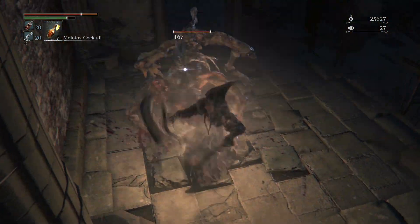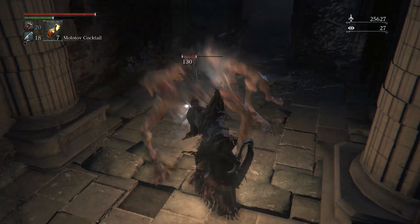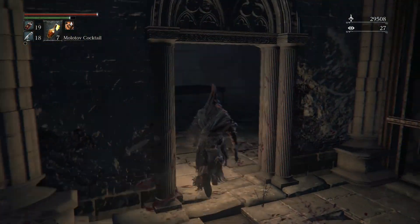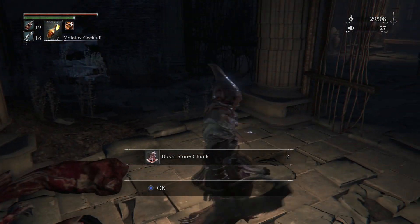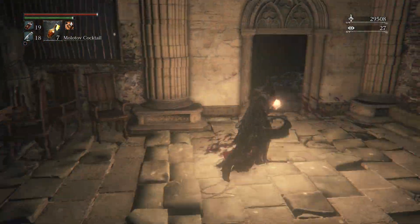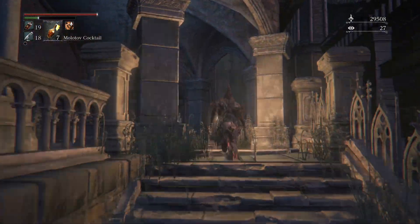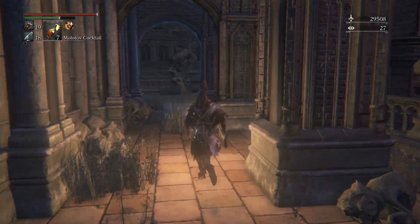First I gotta kill this guy — a little bit tougher than the other werewolves but pretty much the same thing. I just want to grab this item — two bloodstone chunks, that'll be handy when we're upgrading our Tonitrus later, which I plan on using in my offhand. We're not going to explore anything else over here, so once you're done opening that door we'll do dark beast Parl later. He's an optional boss but I like fighting him — he's actually not that hard, he just looks very intimidating.